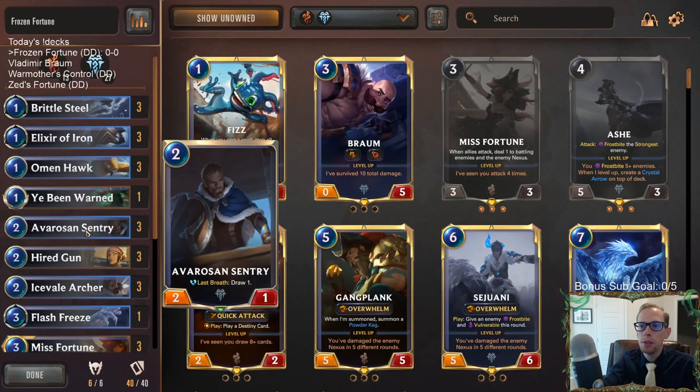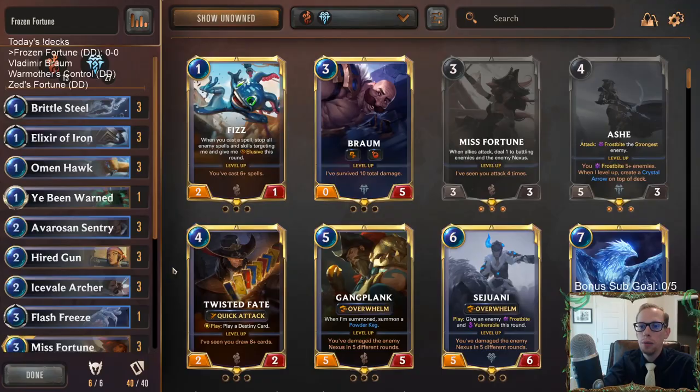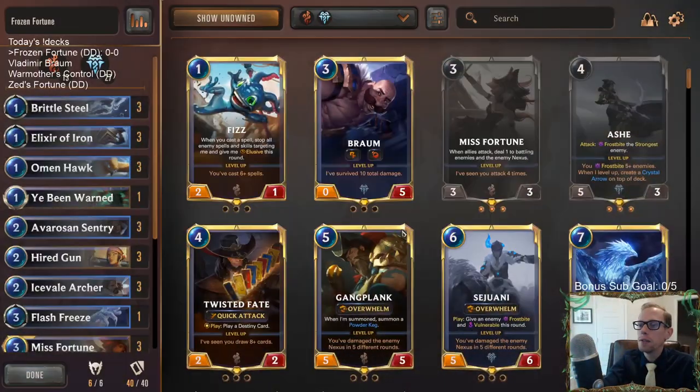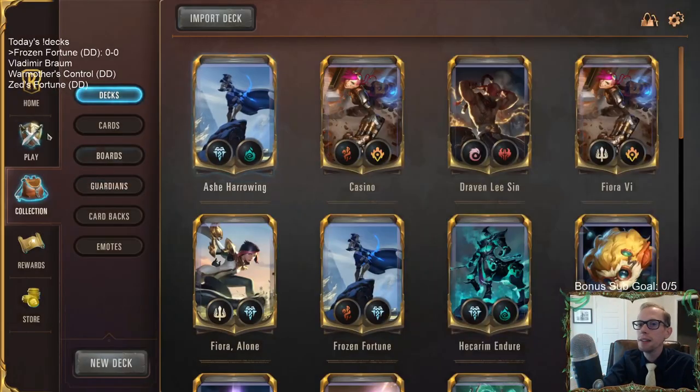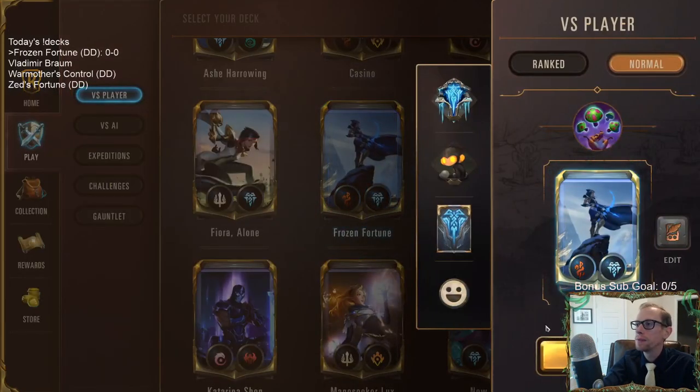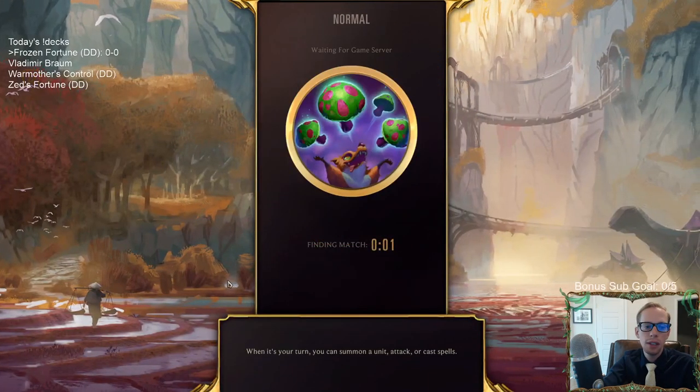We're still going to be able to pressure the opponent well also. Let's give this a try — Frozen Fortune. It's kind of tricky to say. Alright, here we go, we're going to play five games and see how we do.